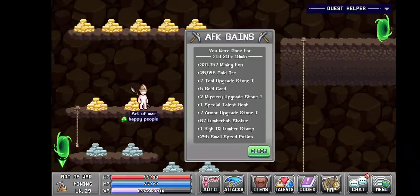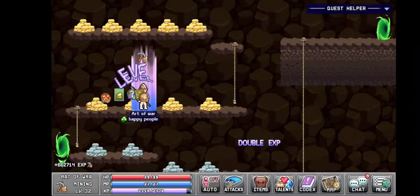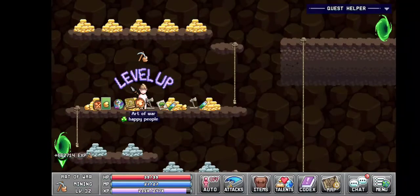25,946 gold ore, 7 tool upgrade stones, 5 gold cards, 2 mystery upgrade stones, 1 special talent book, 7 armor upgrade stones, 67 lumber bob statues, 1 high IQ lumber stamp, and 245 small speed potions. That put me at mining level 32.